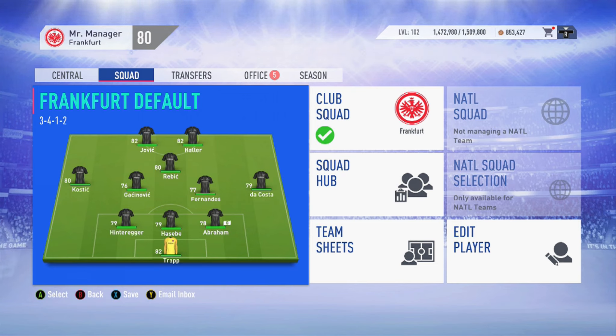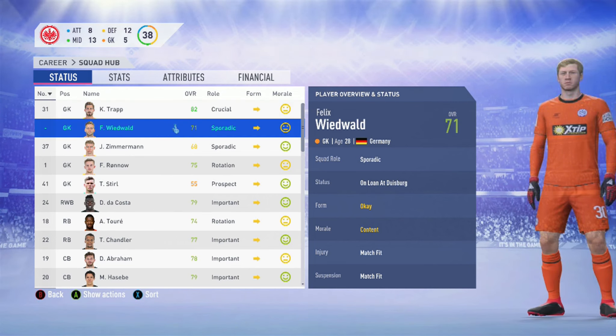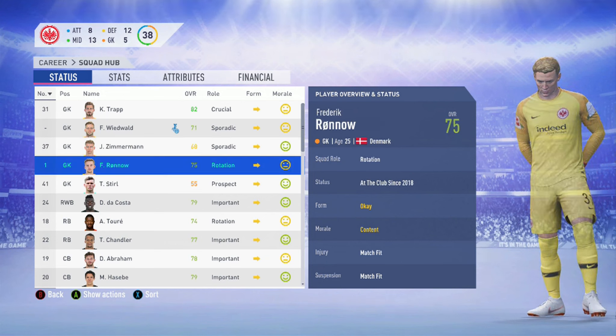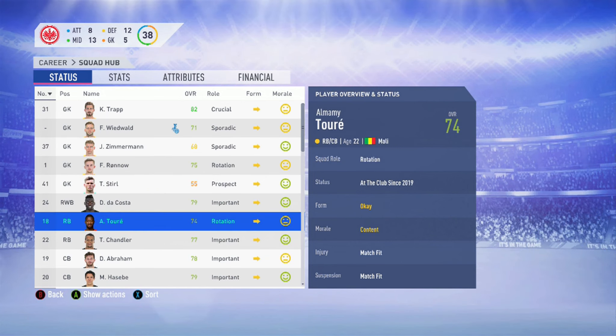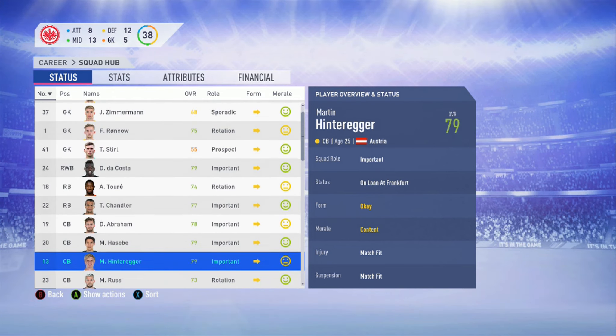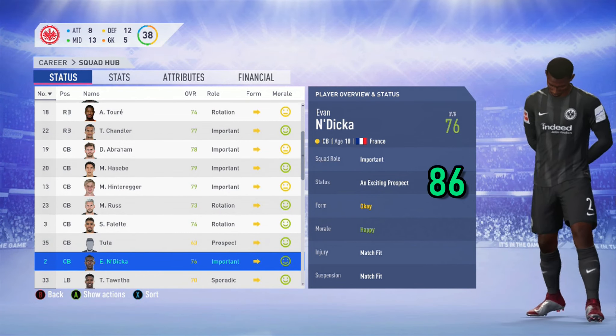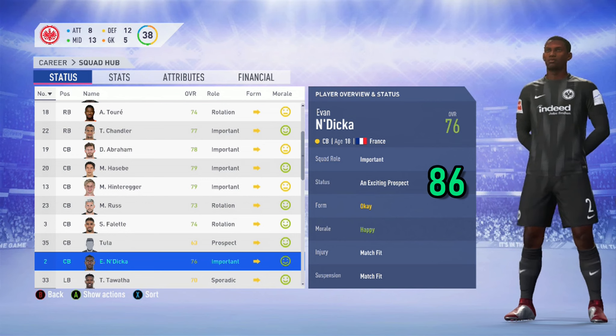Eintracht Frankfurt line up with a default formation of 3-4-1-2, with Rebić playing behind Jović and Sébastien Haller. Costa on the left wing-back is further advanced than the Costa on the right, and on-loan goalkeeper Kevin Trapp is in goal. Frankfurt do have quite a few goalkeepers — Kevin Trapp is on loan from PSG, so you may need to strengthen that position in season two. They've also got quite a few centre-backs, and since they play a back three it's a good idea to have several, including Evan N'Dicka, an 18-year-old centre-back from France with a potential of 86.